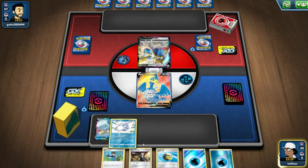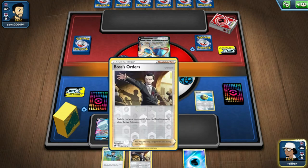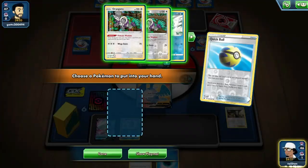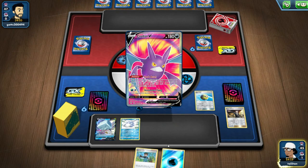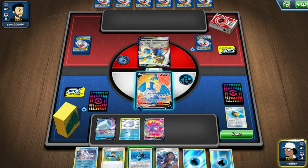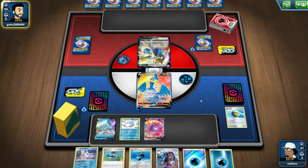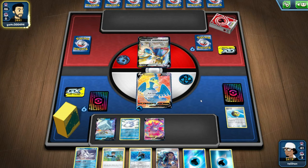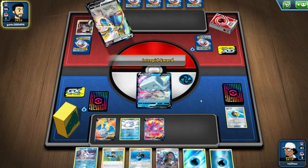People would still be using things like IceQ, Gardevoir VMAX — they've all got really horrible weakness for the current meta so no one uses them, and it makes me so upset. They've given too much love to Zacian and they're still continuing to do it. There's literally no point and it just makes things incredibly sad.